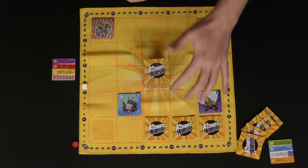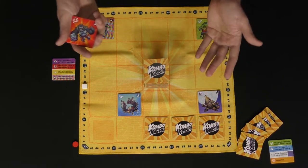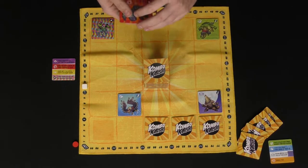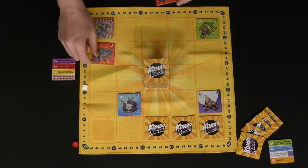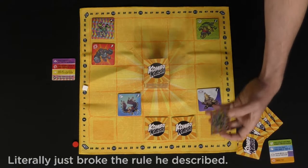When tiles flip over for any reason — whether from combos or creature abilities — you may not peek at them again unless a card or creature ability says otherwise. You can keep going if you'd like. For example, this gorilla lets you discard your hand and draw an equal number of new tiles, which can be very useful.